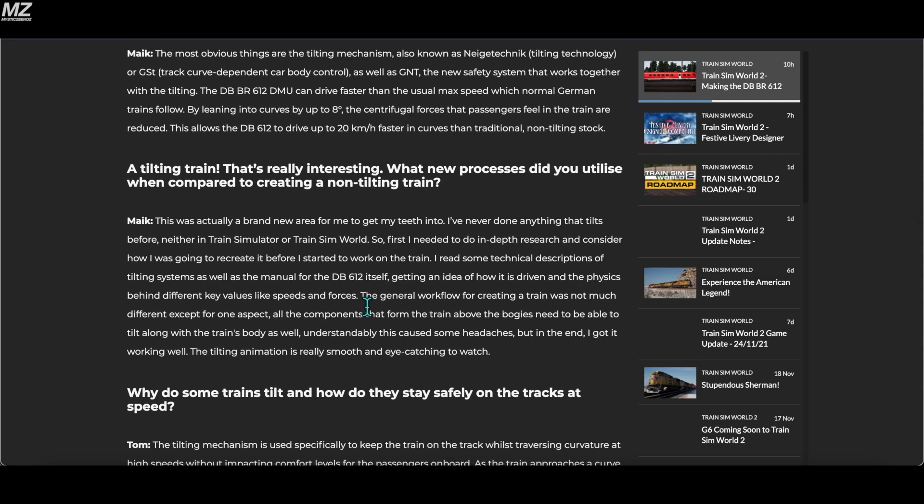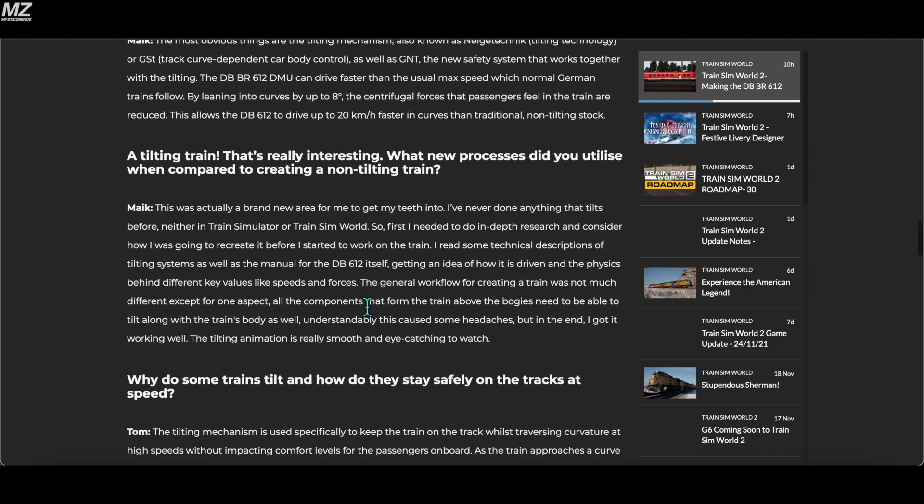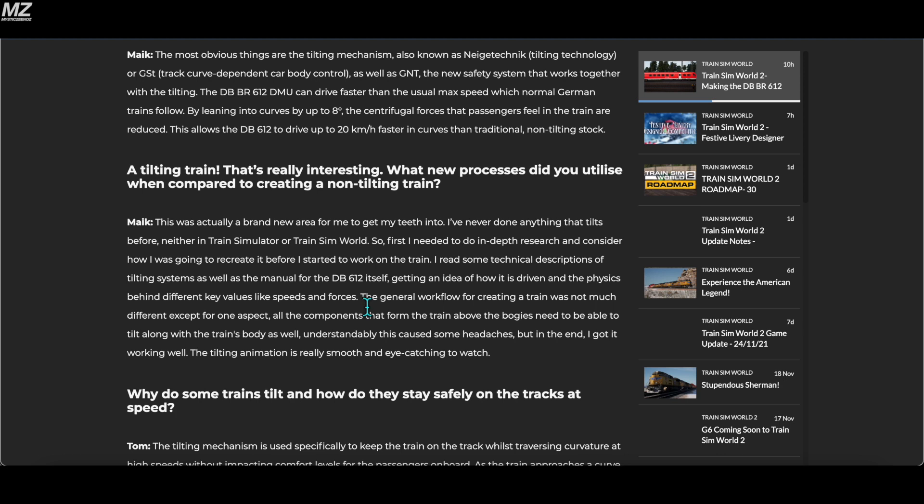The most obvious unique features are the tilting mechanism — also known as GST, which is track curve dependent car body control — as well as GNT, the new safety system that works together with the tilting. Very interesting that we're going to be playing with a new safety system. The 612 can drive faster than the usual max speed that normal German trains follow, by leaning into curves by up to 8 degrees, reducing centrifugal forces for passengers. This allows the DB612 to drive up to 20 kilometers per hour faster in curves than traditional non-tilting stock.